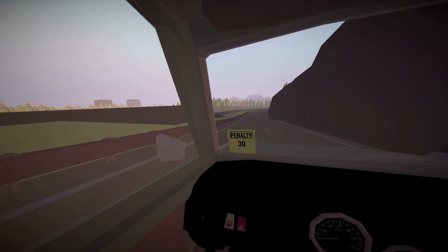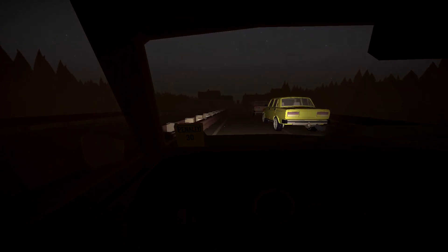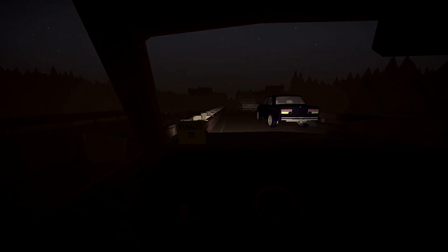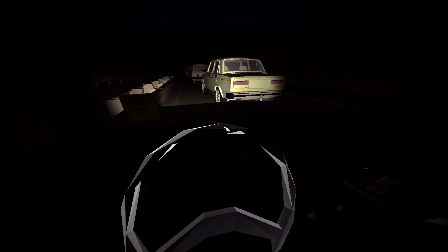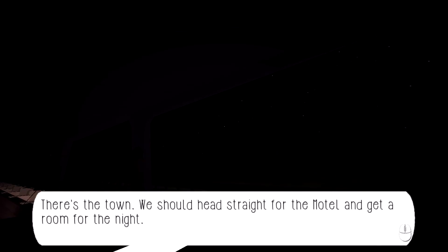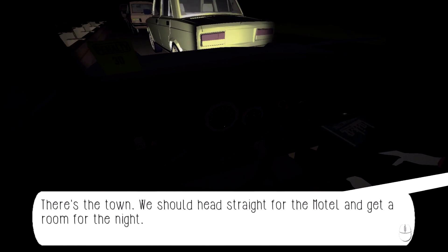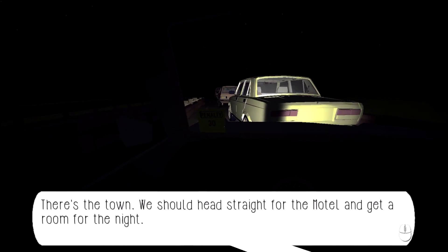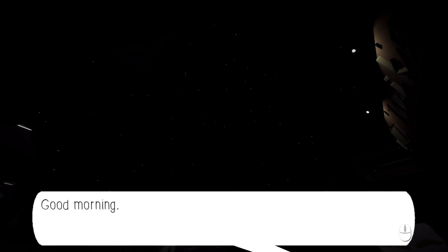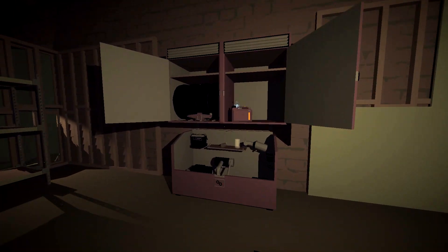Just hold your horses, we're going. These cars came out of nowhere — I'm just going to try to cut through all the traffic. These people are honking at me because they're pissed. There's the town. We should head straight for the motel and get a room for the night. It is getting really dark out. The moon keeps popping in and out of existence. It seemed like that traffic wasn't going anywhere and I think that was a bug. I did read there are some bugs in this game, so I'm going to attribute that to being a bug and we're going to try this one more time.